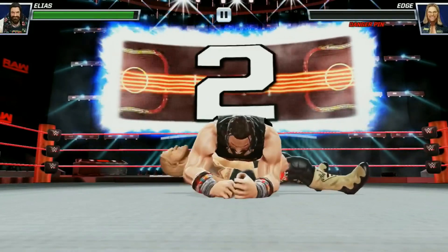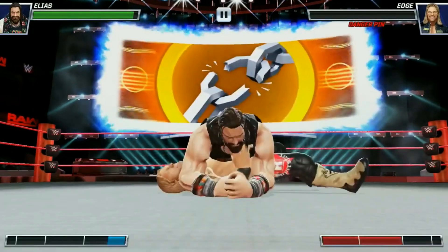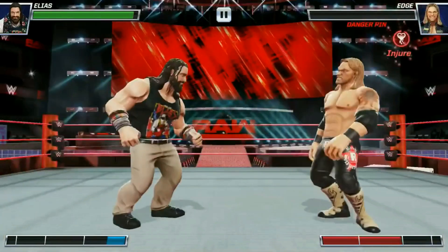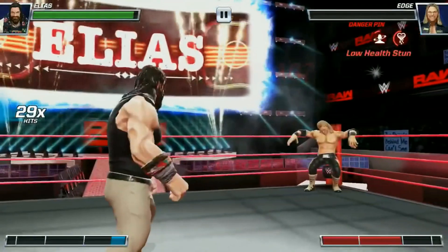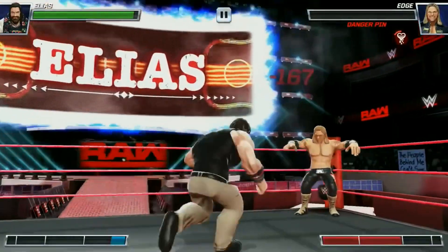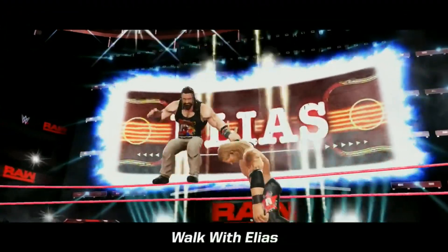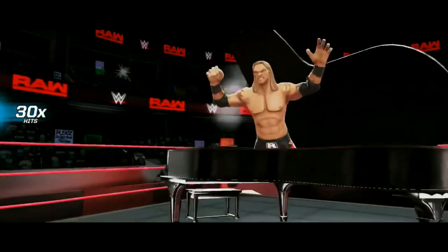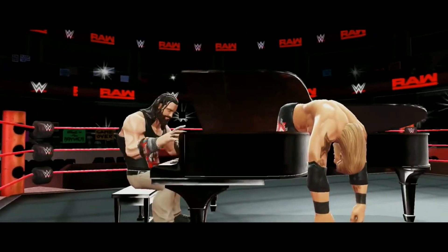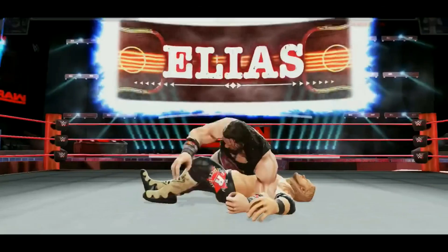We'll let the pin go by so we can perform a special move. And there we have it — the 20% extra damage, the Walk with Elias on the top rope! Smash onto the piano — let's play the piano with Edge inside the piano.